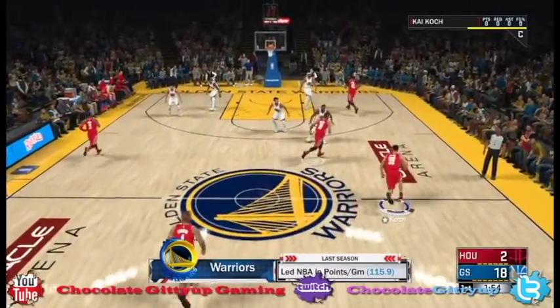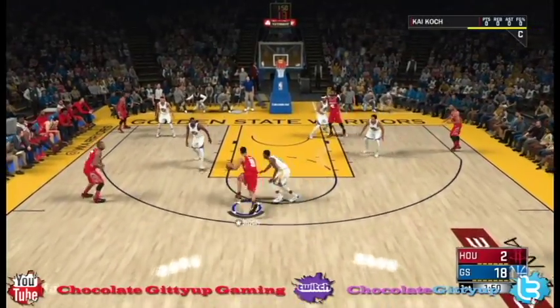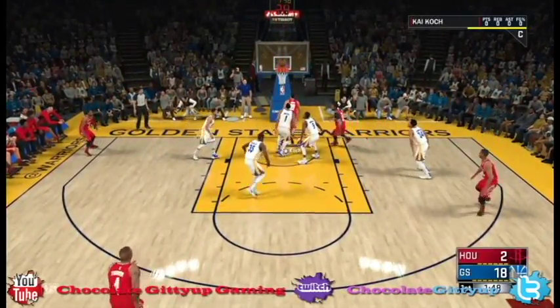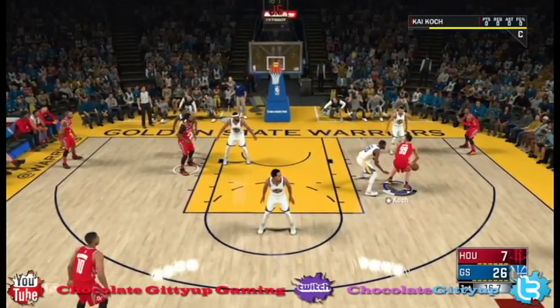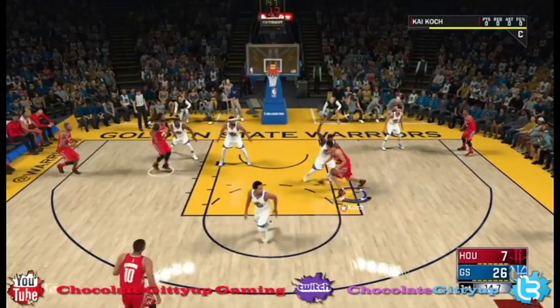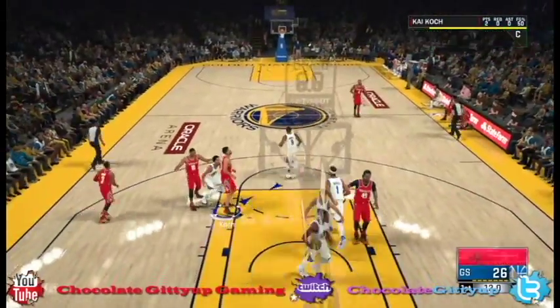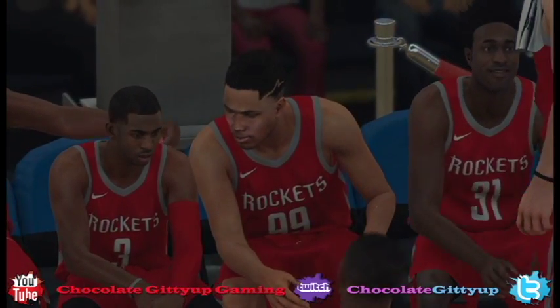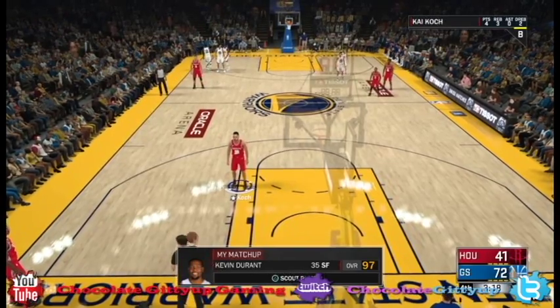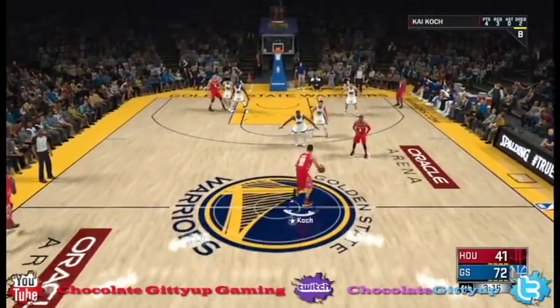You're going to be shooting over heads. Just max out your wingspan. Shoulders — I don't really think it matters. Sometimes I max it out or do it in between, because I honestly still don't know what shoulder width actually does. I've never looked it up, and when I'm creating a character I don't see anything go plus or minus. But for weight, my weight is 225. He's 6'9, 225. I maxed out his wingspan.